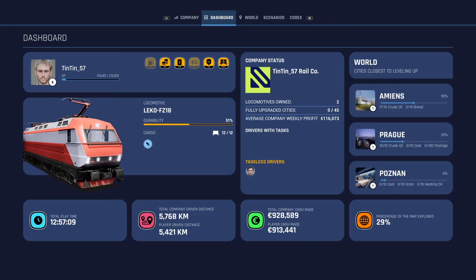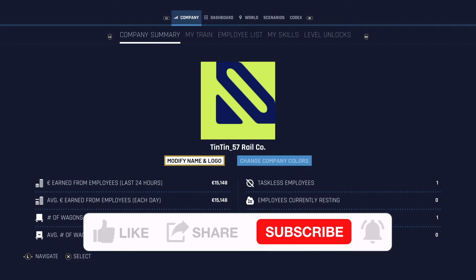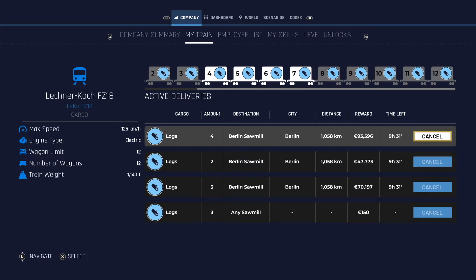I did that as part of last night's live stream — if you want to watch that there'll be a link coming up in the top right hand corner. For this video, let's go into my company. Looking at my train, what I'm actually doing in this one is I've done another long run and I'm taking 12 wagons of logs to the Berlin sawmill. We're going to make the correct approach to the Berlin sawmill, then deliver these and see how much money we get.